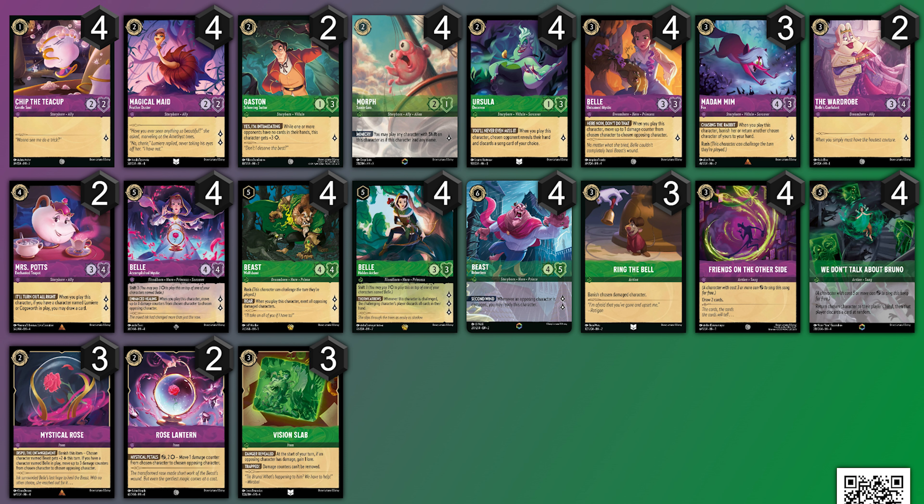We are going to be using the Vision Slate to help stop Ruby from getting their draw engine off, because they do like to hurt themselves to get some free draws. We are trying to get Beast and Belle in here so we can do more damage. We have cards for draw power and field control — We Don't Talk About Bruno, the Mystical Rose, and the Rose Lantern. We want to use quite a few Beauty and the Beast cards with Mystic Potts. You can change up some of these cards, but I do recommend this build for more challenging individuals.